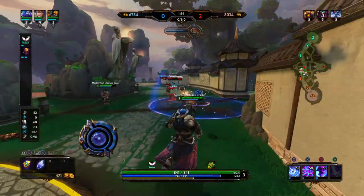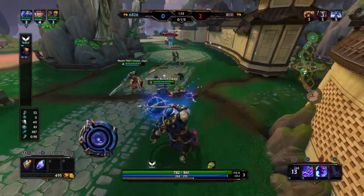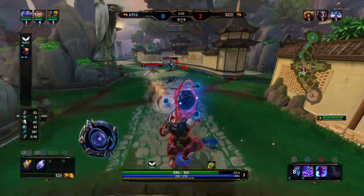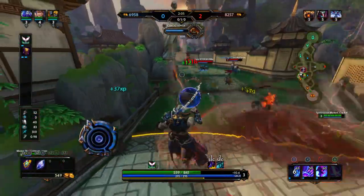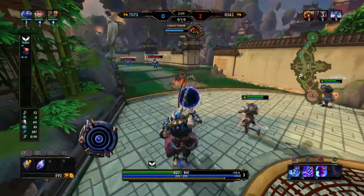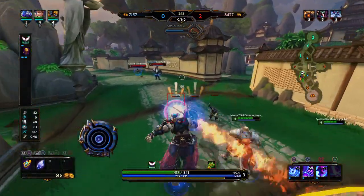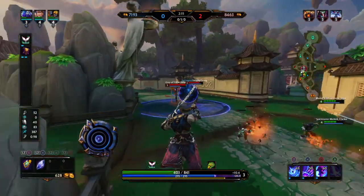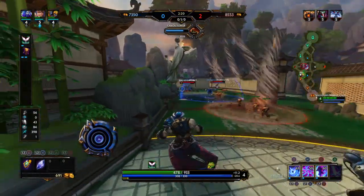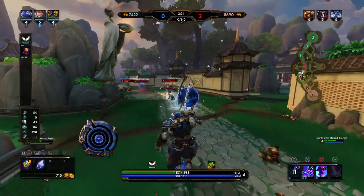Your one — you throw it, and then when you auto, it makes it pulse out new AOE damage. If you use your two while your orb is on the ground like that, it pulls enemies in. If you use it while you're holding it, it's pretty much the same effect. Your three takes all the slows from your allies and uses them as AOE damage when you hit your target. Your ult is a large ground AOE. You can either refire it or wait five seconds and then it kind of works like Susan's ult.